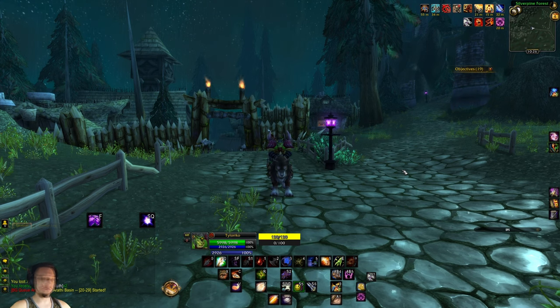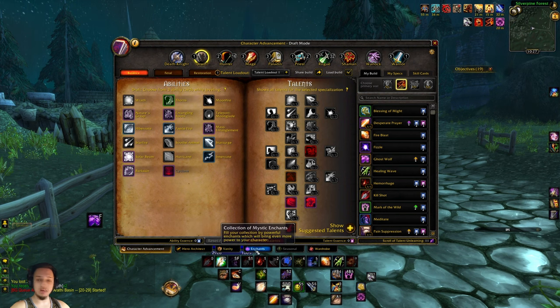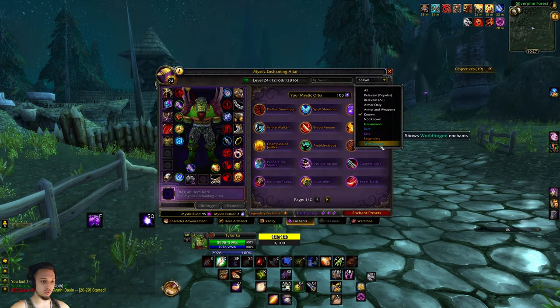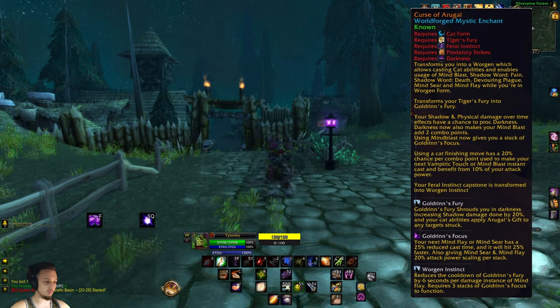Hey, what's up guys, welcome back to Project Ascension, the Season 8 draft server. We'll be checking out another one of the new World Forge enchants. Today it's the Curse of Oracle - this one basically turns you into a powerful werewolf with a bunch of different werewolf abilities.